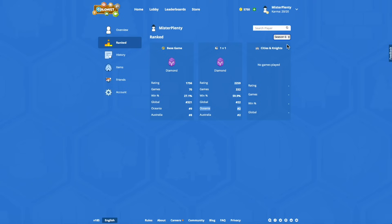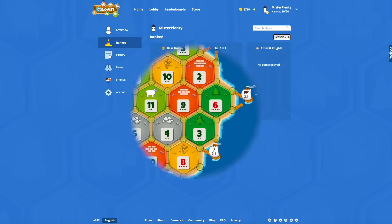I was 0.1 off finishing on 60% last season. My rating did go up this season and I finished first in Australia, but still lower globally - funny how that works. That's the season seven stats. I'll be playing more base games - kind of a break season for me, 37 games played. I've been really into the 1v1s lately, but there will be more base games coming. Let's get into the first game.